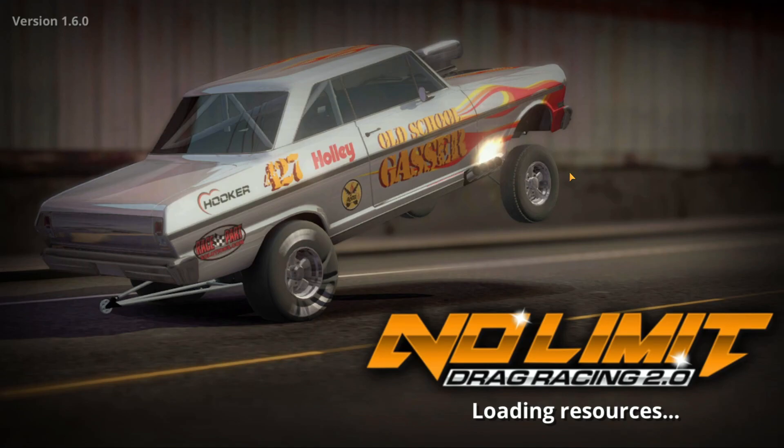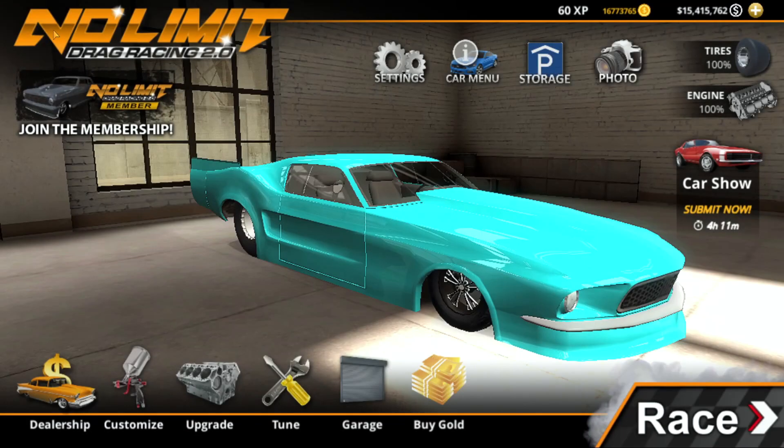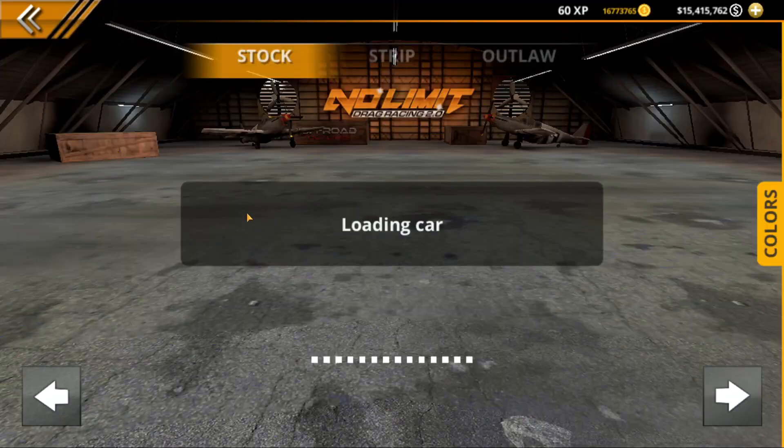Without further ado, let's hop into some NOMA Drag Racing 2.0. We're currently in version 1.6.0. Should be a whole lot of fun. We're going to go ahead and check out the 90s model Mustang first. I tried the time traveling glitch, and for some reason I think it was patched — I do believe it was patched. Because this is my second take at this video, and I did want to get some gameplay in for the new 90s model Mustang.